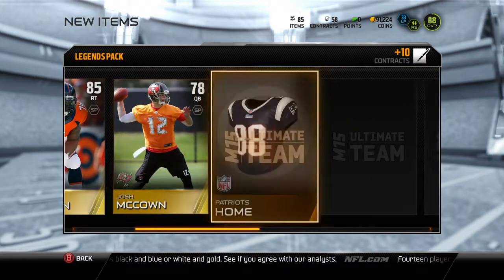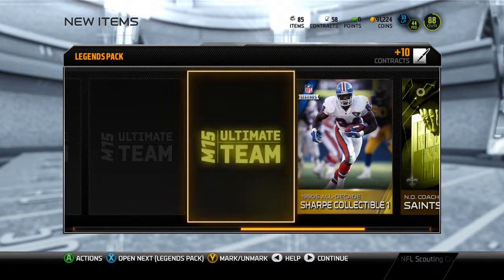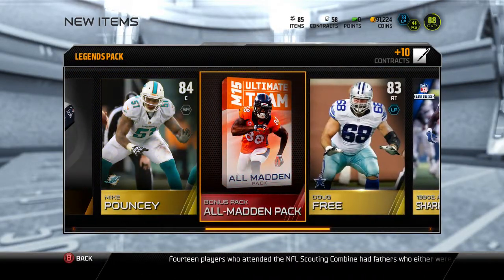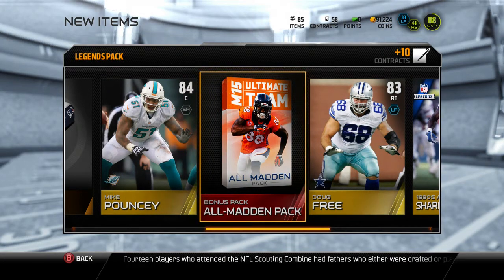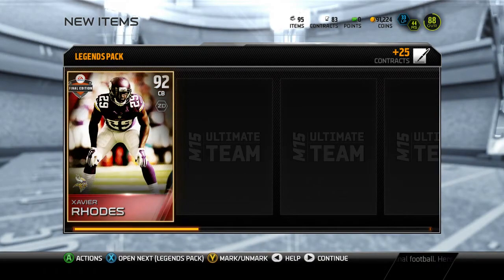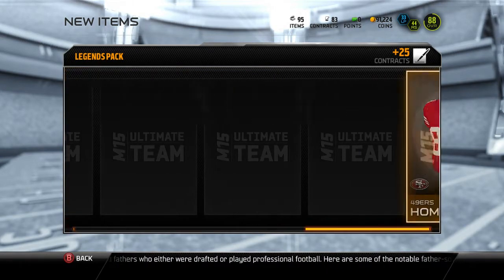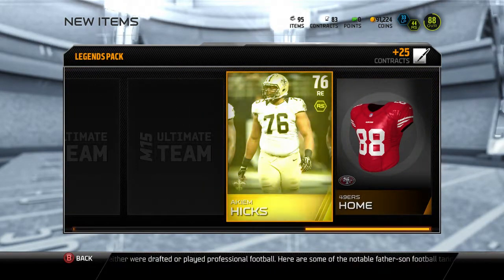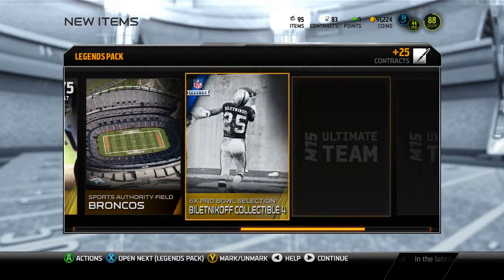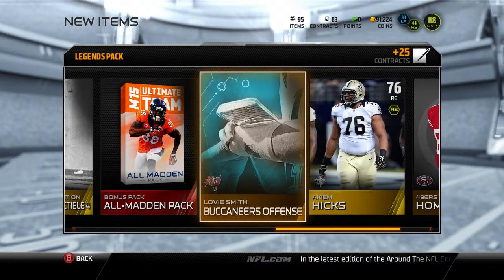I'm curious to see what that topper is going to be — it better be something good, because they seem to screw you over sometimes. There's another good one: Shannon Sharp. And I got a bonus All-Madden pack, that's nice. Xavier Rhodes, cornerback — that's 60,000 right there. I might use him for a bit though; I think he's my highest overall corner right now. There's a Biletnikoff — that's good. Another bonus pack — now we're making some wood.